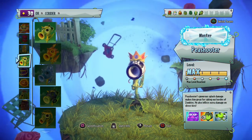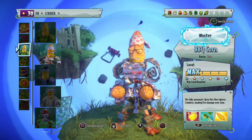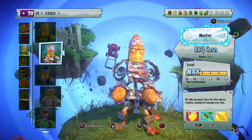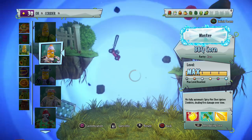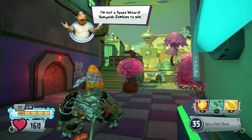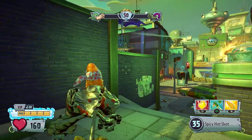Number three — and this is where it gets really hard to make a decision — is the Barbecue Corn. Anybody who knows me knows that I love the Barbecue Corn. He's actually one of my most played variant characters. Besides base characters, Barbecue Corn is my most played — I think I have like 20 hours on this guy. He was one of the first characters I mastered. I was so in love with this guy when I first got him, and I still am.